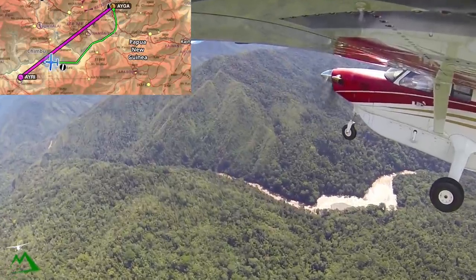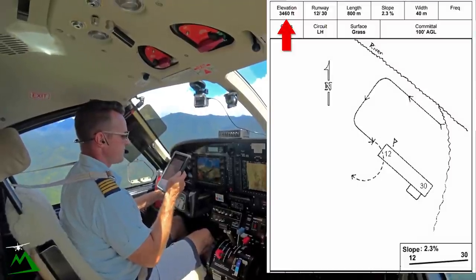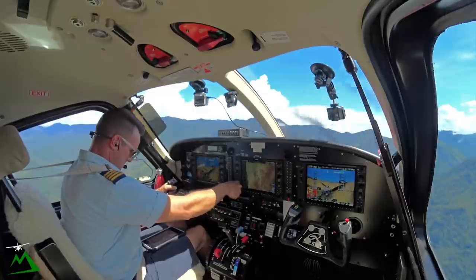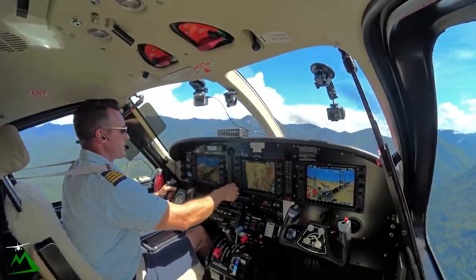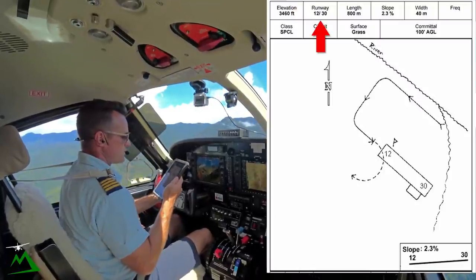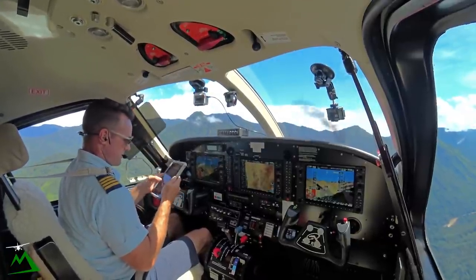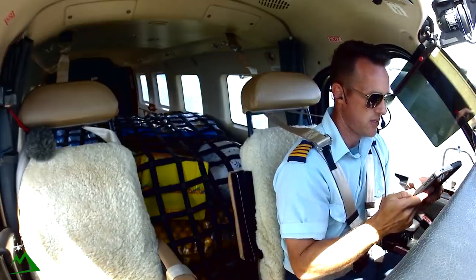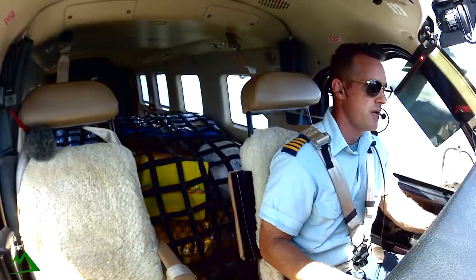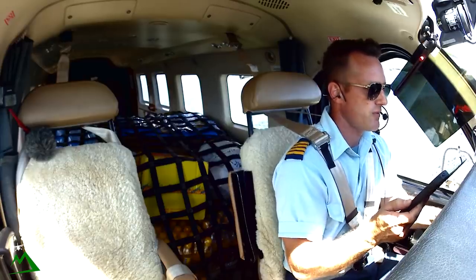All right, we are 12 miles out. I'm going to go ahead and bring up our strip chart for Karamui. The elevation is 3,460. I'm going to set my elevation at 4,500. We'll be landing on runway 12. The length is 800 meters — super long — 2% slope. Nothing very special about this place. The only thing special is there's a lot of tailwinds on takeoff in the afternoon, and it's already 1 o'clock, so there's a good chance we'll have tailwinds, which means I might have to reduce my weight getting out of there — sometimes we'll have 12 to 15 knot tailwinds.